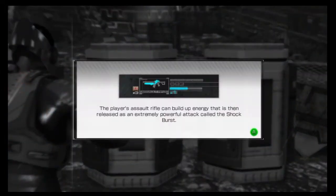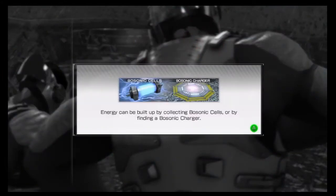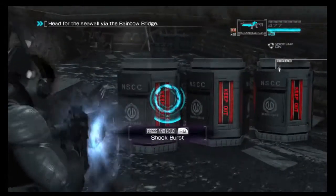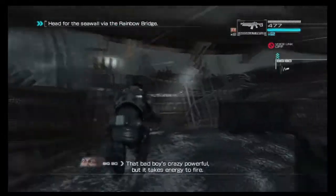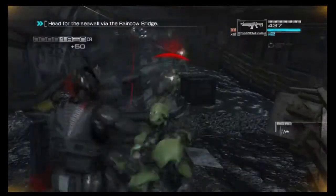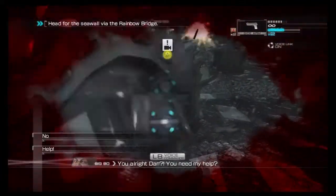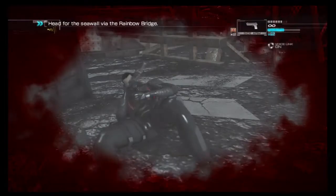The Assault Rifle can build up energy and then release a powerful attack called the Shock Burst. Energy can be built up by collecting Bosonic Seltzer or finding a Charger. Hold down right bumper. There we go! That's what I'm talking about! Now we can move forward! That bad boy's crazy powerful, but it takes energy to fire! Melee! Help! Whatever, I'll do it myself. No, don't attack! Help me!